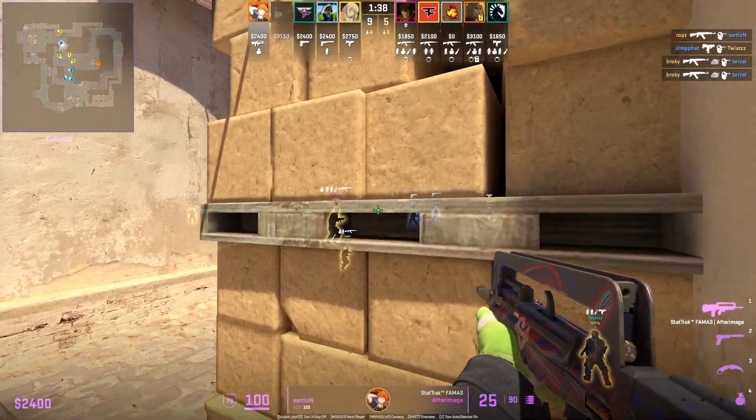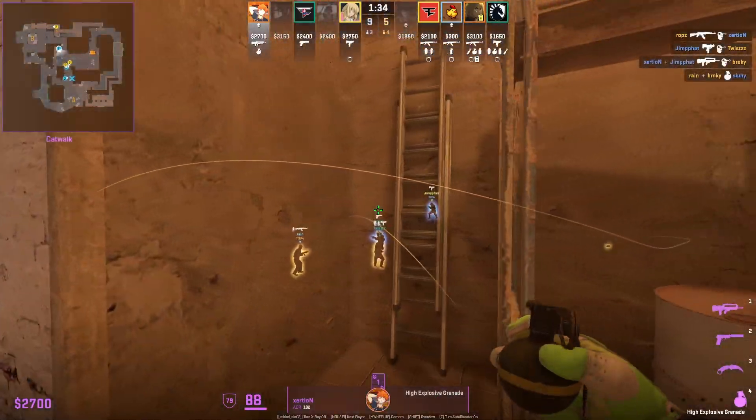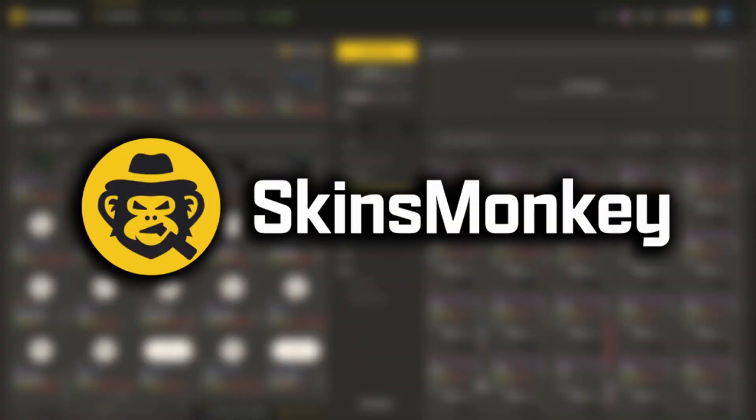I'm going to be analyzing how Exertion plays short on Mirage CT side. You're going to learn the basics as well as more advanced plays and protocols as a short player.